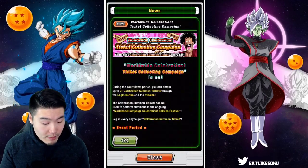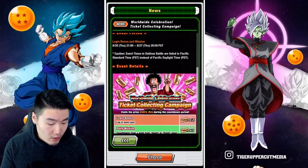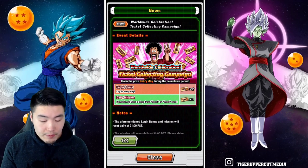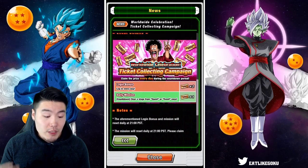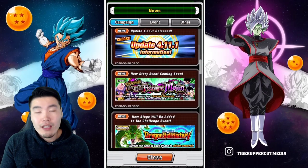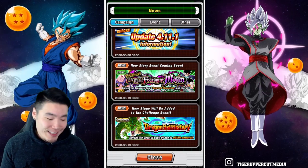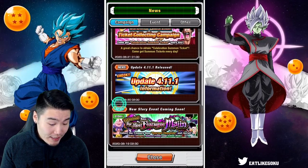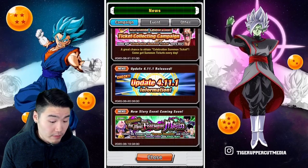For the ticket collecting campaign, it's through logins and missions: two tickets every single day for logging in, and one ticket every single day for clearing a quest or event once — super simple. In total we can get up to 21 tickets for the download celebration ticket banner. I'm going to keep calling it the download celebration banner because that's just what I'm used to.